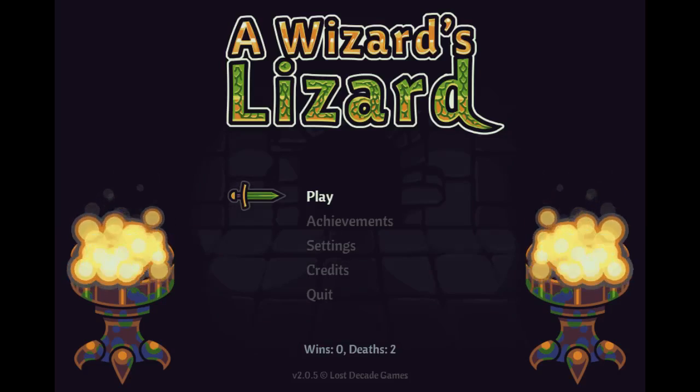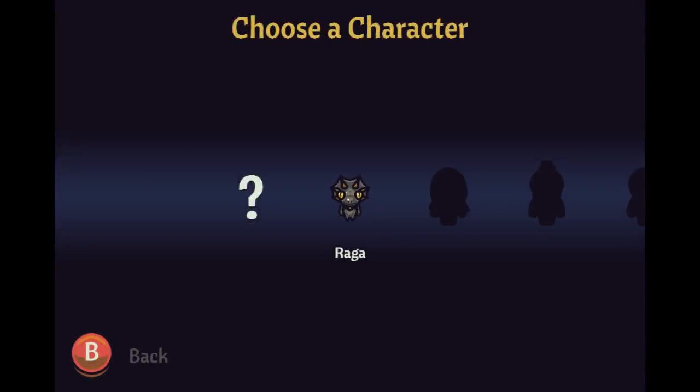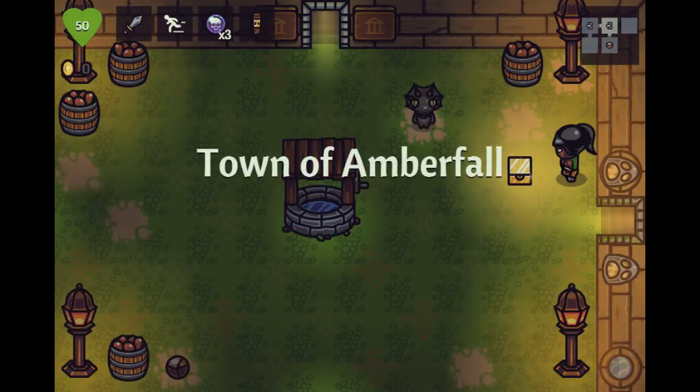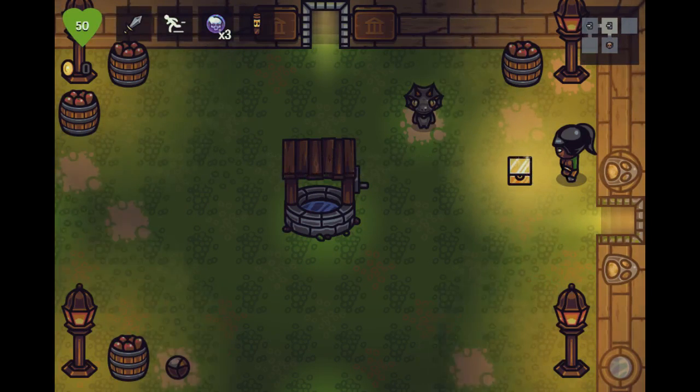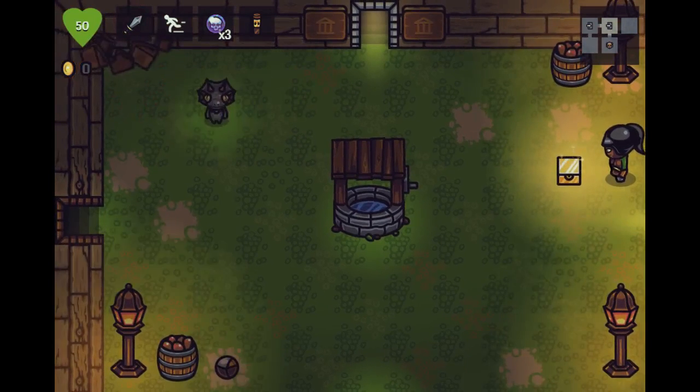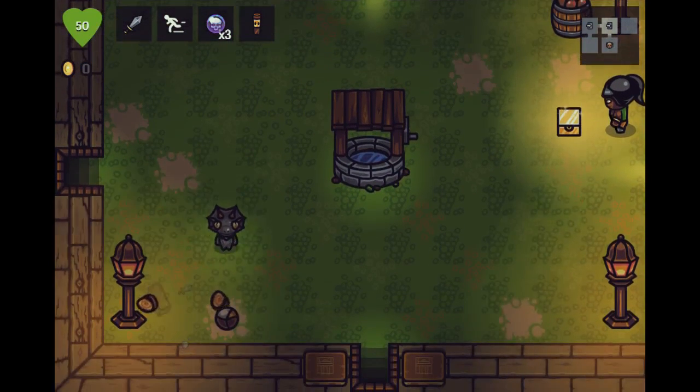We're going to get started. This came out on Steam today and is also available now for you, but I'm playing it in the past here. We're going to play as Raga — it's the only character we actually have. It's also available on some other platforms, but there will be a link below, maybe to the Humble Widget, because the developer gets more from that.